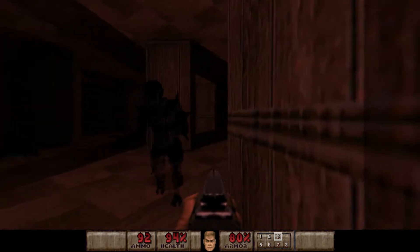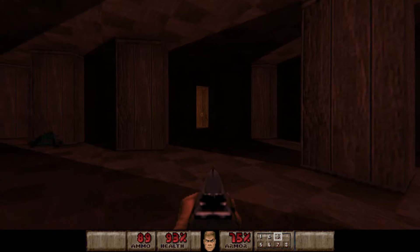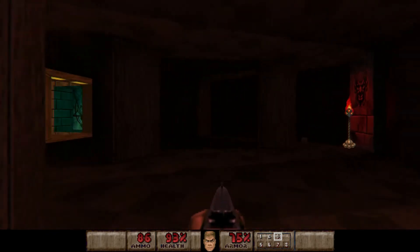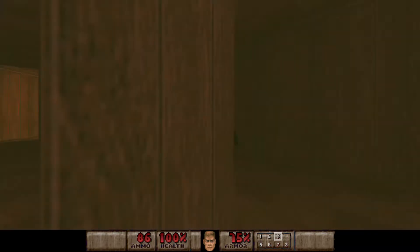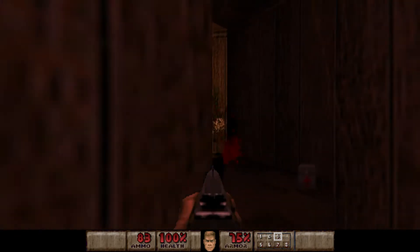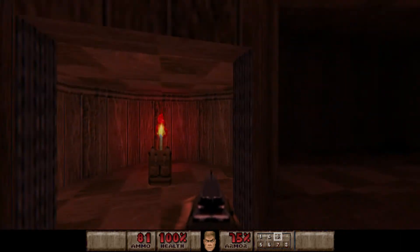Let's grab these goodies back here. I believe there is a secret in here. I can see some enemies coming from over there. Hey, where's this nightmare imp? Pretty sure I didn't kill him with that shot. Is he hiding over here? Oh, here he is. Alright, let's quickly kill this guy. The specter tries to save his friend for a little bit. Here's our secret.